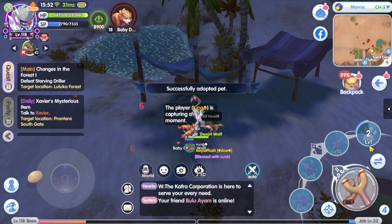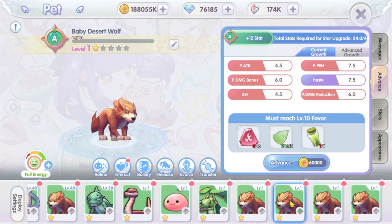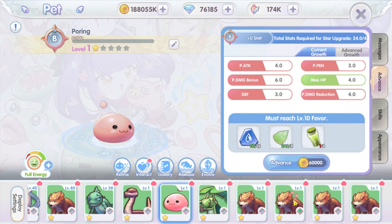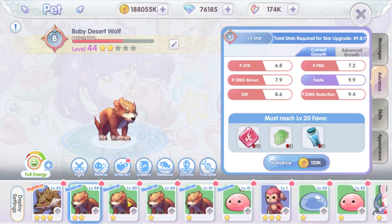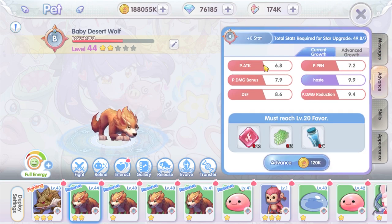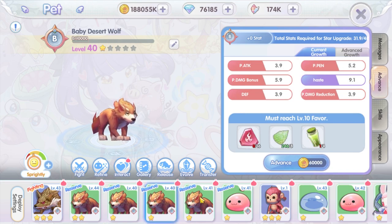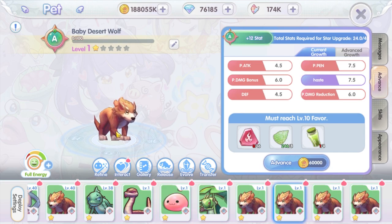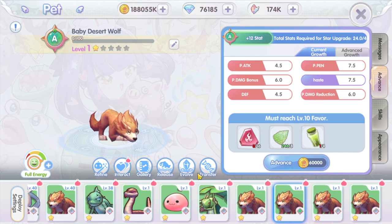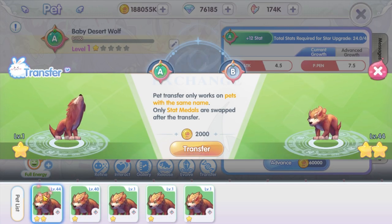When you have at least two different qualities of the same pet, the transfer option becomes visible in the pet interactive menu. Here I have a level 44 Baby Desert Wolf pet — my second best pet after the Desert Wolf in terms of overall aptitude. I'm going to transfer the A quality to this pet. First, select the higher quality pet, then choose the transfer option. Remember to undeploy the target pet from the deploy list first, then select the target pet.